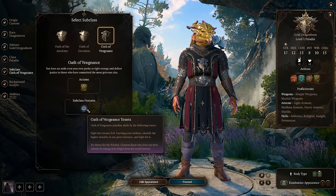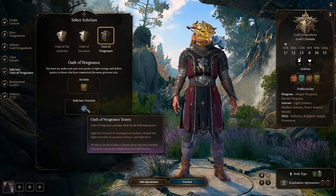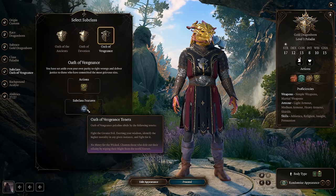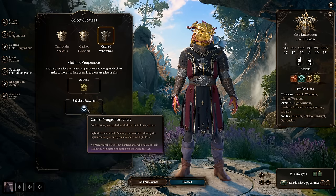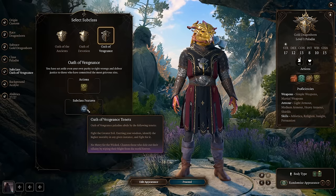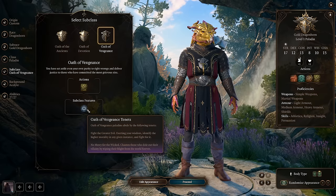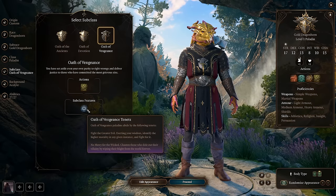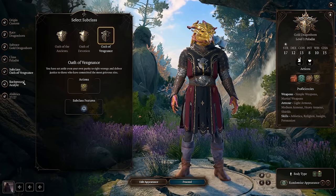Keep in mind you are a Paladin, so you have an oath and its tenets to follow. The Oath of Vengeance specifically asks you to fight the greater evil, exerting your wisdom to identify the higher morality in any situation. The way it's been described to me is it's kind of the 'ends justify the means' Paladin — you'll choose the lesser of two evils. It's a little bit darker path, less about righteousness and devotion, more about doing whatever it takes.